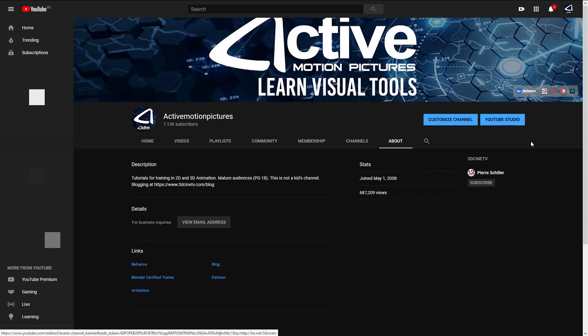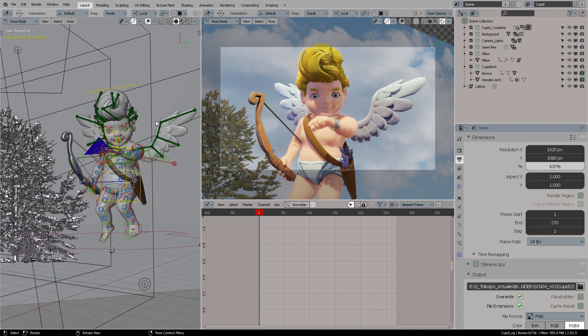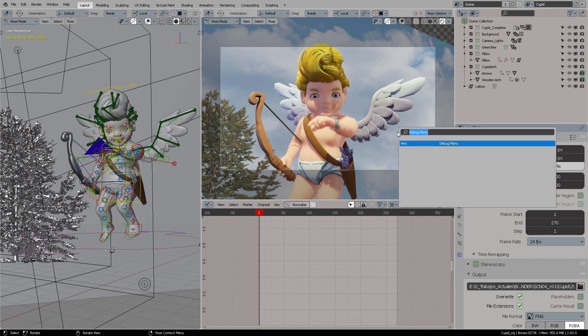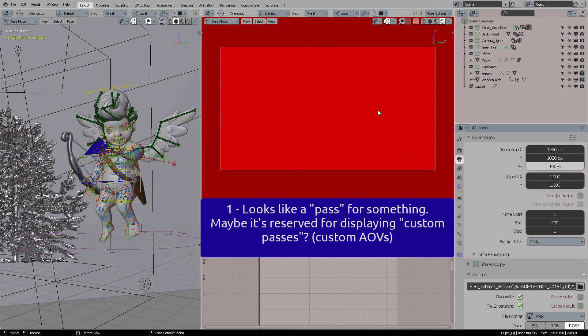Today we're going to discover what this secret Blender debug menu does. You find it by pressing F3 or spacebar, depending on which key you set for search, then type 'debug' and it will pop up. You can then type any number that we're going to look at in this video. For example, number one looks like a pass reserved for certain things — I don't know exactly what it is for.